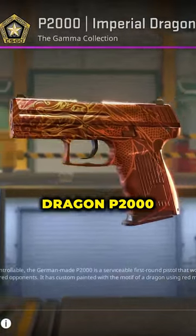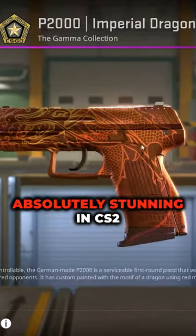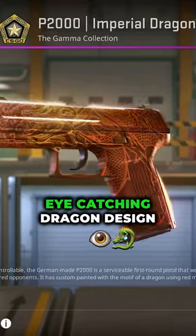Next up we have the Imperial Dragon P2000. This skin looks absolutely stunning in CS2 with its eye-catching dragon design.